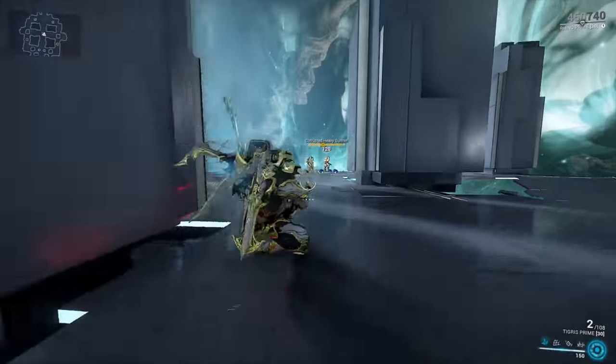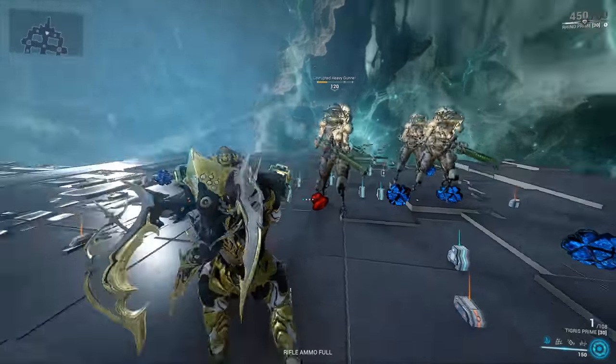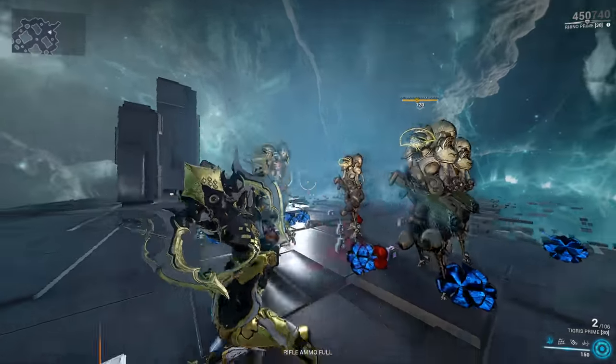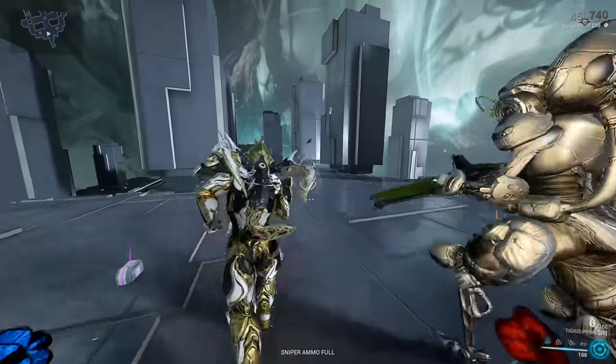The Duplex Trigger System can be used in rapid succession, or you can hold your trigger finger down — unloading a single barrel, doing some movement, and then unloading the second one when you lift off the trigger. Considering the power of these shells, you want to go one for each target, essentially.